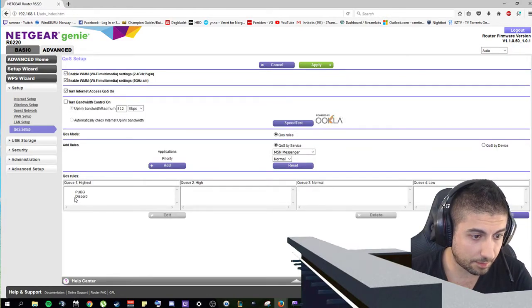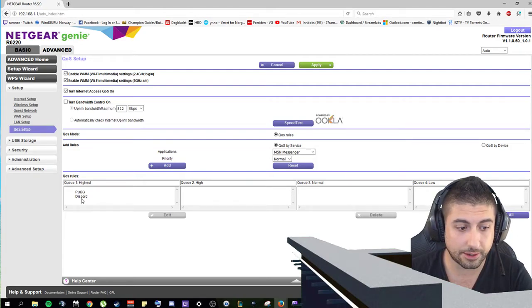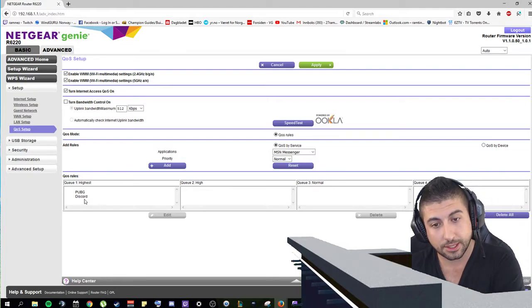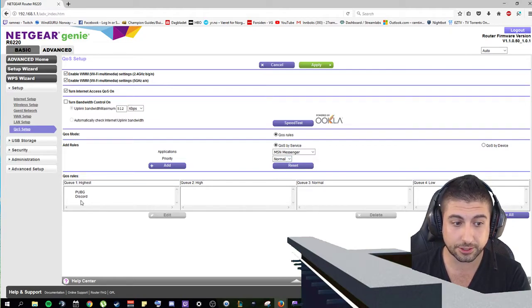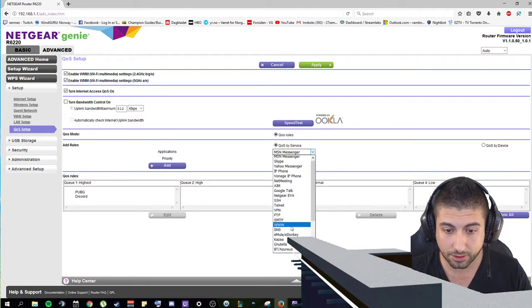If you have problems with Discord where you can't hear your friends but they can hear you and you have to restart the application — I have been having the same problem with that also. It seems that it is a kind of network lag there too. You can just add Discord to this list, but there are some other values you have to type in.